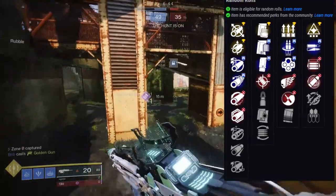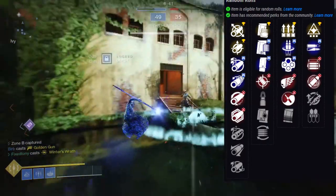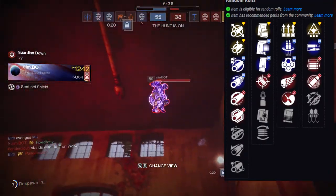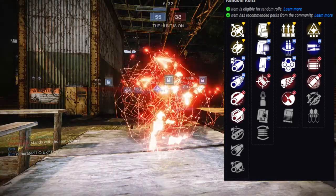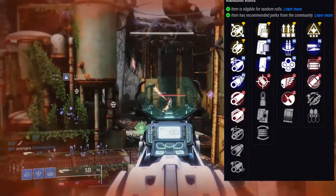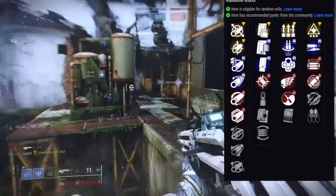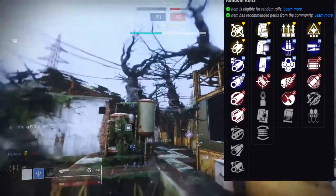Surplus is viable if you combine it with wellspring. If you have both wellspring and surplus, those are great options for PvP or PvE. My god roll for PvP would be killing wind and high impact reserves. For PvE it would be surplus and wellspring - I think that combination is really good.